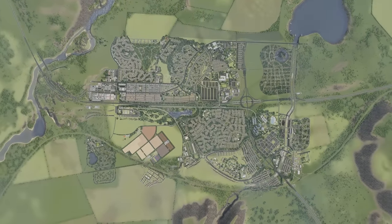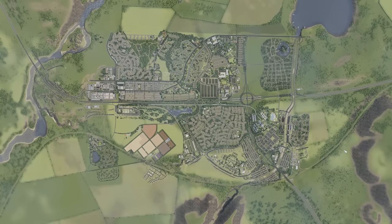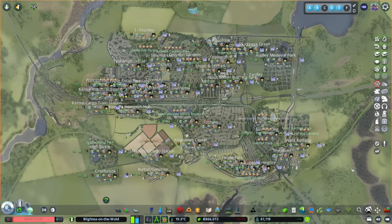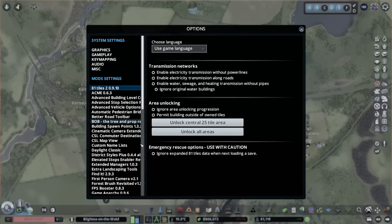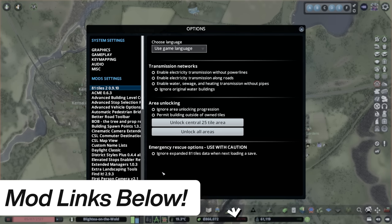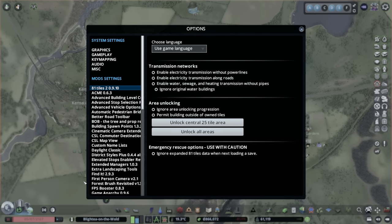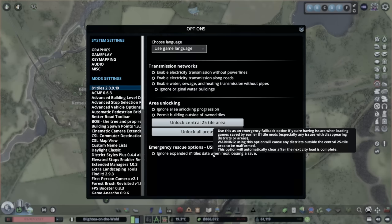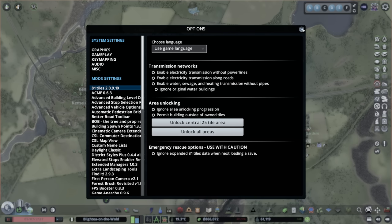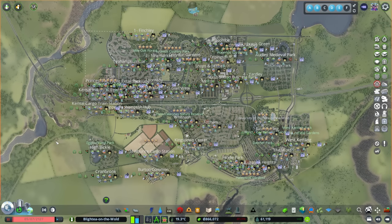Let me talk you through the process of doing this. I've loaded up my map and it's paused because we don't want to break anything. In the main menu of Cities Skylines, go to your mod section, go to your 81 Tiles, click on the settings and click 'Ignore expanded 81 tiles data when next loading the save.' If you don't do that, I had problems with districts and areas — it was all a bit wonky. So now when I load the game it starts paused, which is exactly what we want.